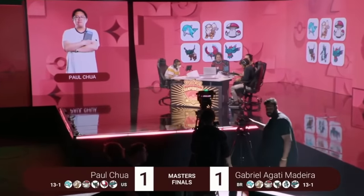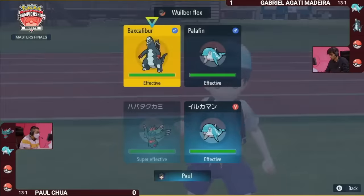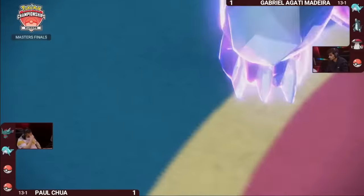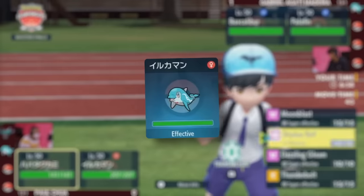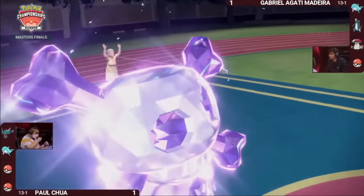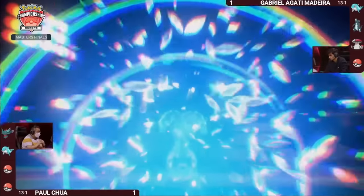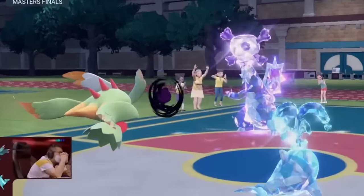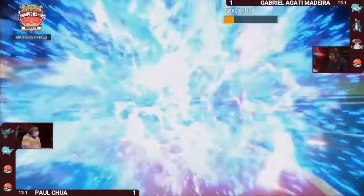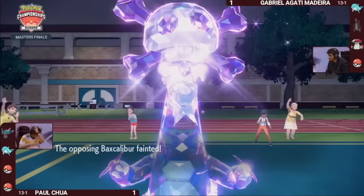The third best play on our list took place during the finals of the European International Championships. America's Paul Chua is in Game 3 against Gabriel Agati from Brazil. Both players lead off with the exact same Pokemon as Games 1 and 2. Both times, Gabriel Terastalized Bexcalibur to Poison to resist Fluttermane's super effective Fairy-type attacks. But Paul risks it all in the deciding Game 3 — he predicts the Terra Poison, and terastalizes his own Baby Palafen, doubling up into the Bexcalibur with Shadow Ball and Wave Crash, a combination that would never KO Bexcalibur unless it Terastalized. The combination gets the knockout and eventually leads to Paul winning the tournament.